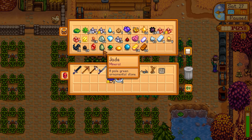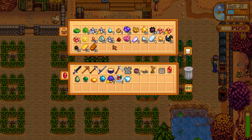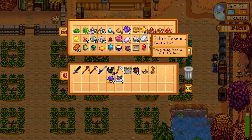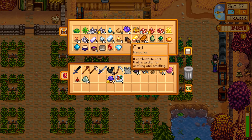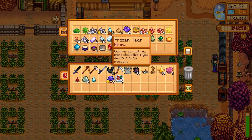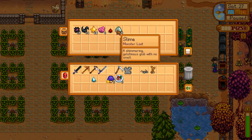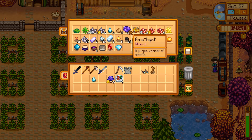I'm gonna sort out these chests. Anything that's a mineral or not an ore I'm gonna move across - mob drops and miscellaneous stuff like cherry bombs. That way all this is ores and the other chest will be loot. I need to donate frozen tea to the museum, I'll take that with me. Is there anything else like that I've got? Nope, nothing else.